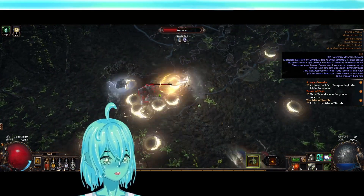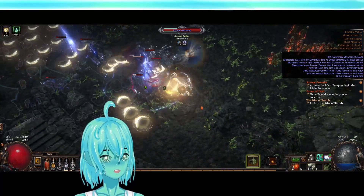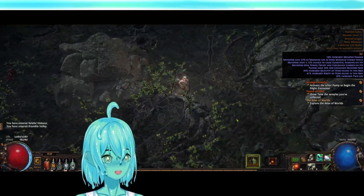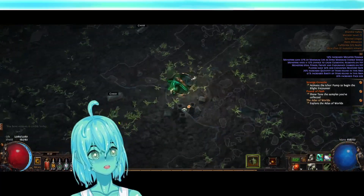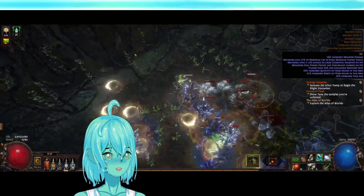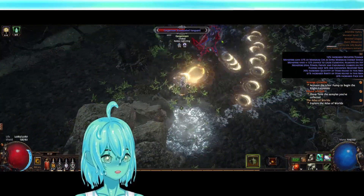That's the only use I've seen for it. As far as Spectral Throw goes, the coolness factor is undebatable — this is a very pretty build. While it may seem squishy right now because it's me playing it, it's not actually squishy. My version's going to be tankier, so we're going to end up with around 6,000 life, max spell suppression, and a ton of evasion from our dex stacking. We should be in pretty good shape defensively.